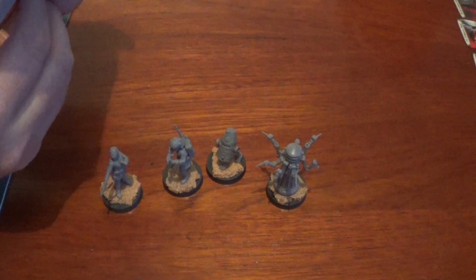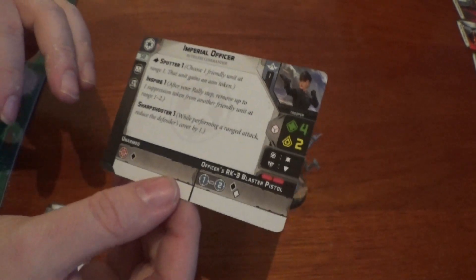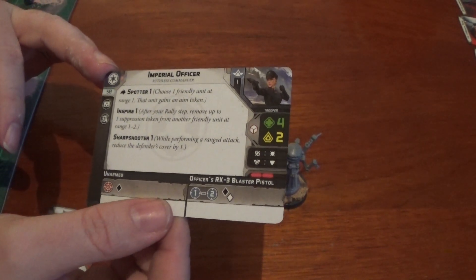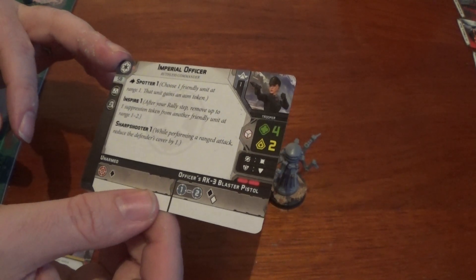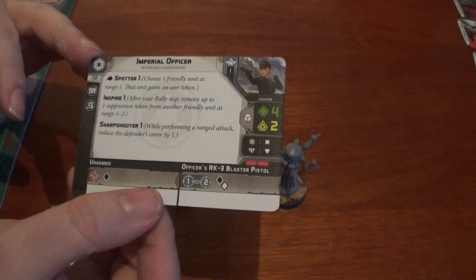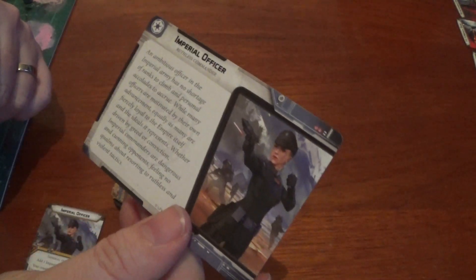So this is a character card for the Imperial officer. You have two options: you can take them as an upgrade to an existing unit, or you can take them as an Imperial officer themselves as a commander. If you do that, they cost 50 points. They gain Spotter 1 - choose one friendly unit at range 1, that unit gains an aim token. They gain Inspire 1 - after the rally step, move up to one suppression token from another friendly unit at range 1-2. And Sharpshooter 1 - when performing a ranged attack, reduce the defender's cover by one. Unarmed is one black dice, and there's the officer's RK3 blast pistol at range 1-2, one black and one white dice, with defensive and offensive surges.